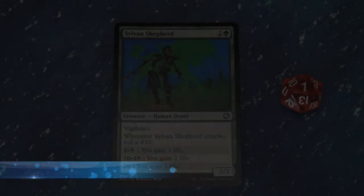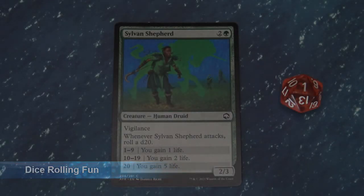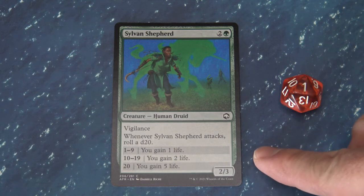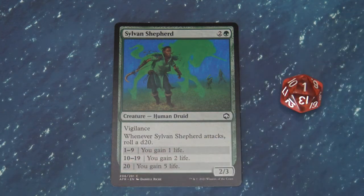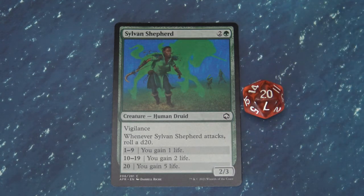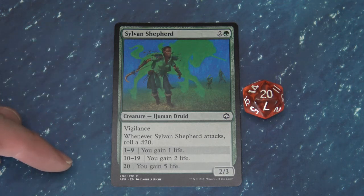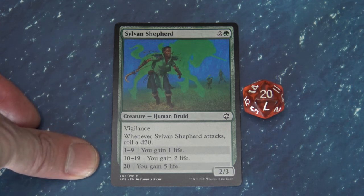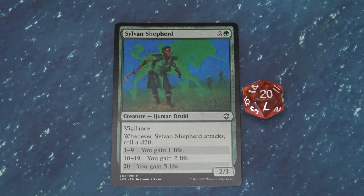Another fun mechanic in this D&D expansion set is rolling a 20-sided die when certain cards come into play or certain effects are triggered. For example, the Sylvan Shepherd has three different things that can occur when it attacks — you get to roll the die and sometimes you're going to get a critical hit. Nothing is probably more iconic in D&D than rolling that 20. When the Sylvan Shepherd attacks, rolling a 20 means you gain five life, rolling 10 through 19 you gain two, and rolling 1 through 9 you only gain one. Rolling that 20 has a massive impact on the game.